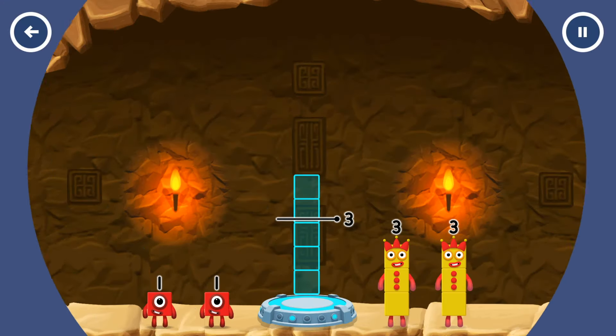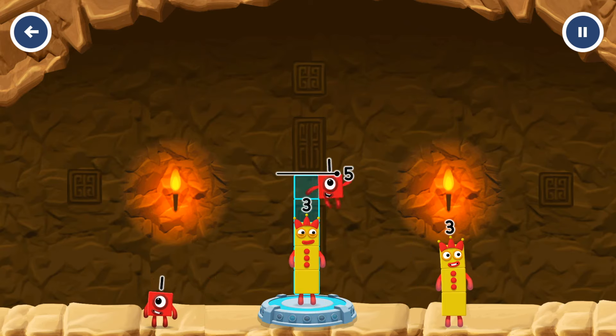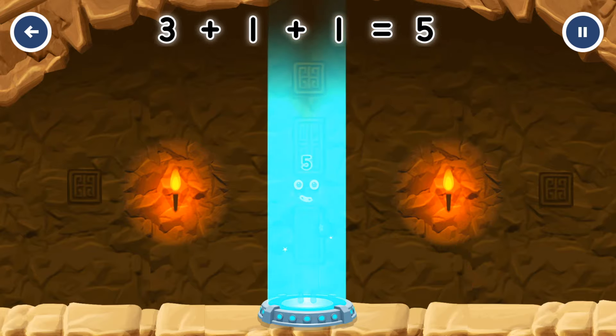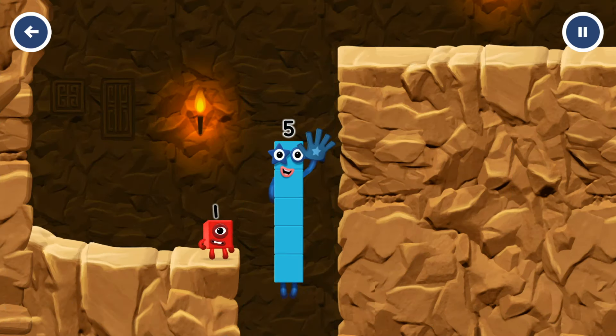Add number blocks to make five. Three, one, one. That's right! Three plus one plus one equals five. High five! Yes, you got it!